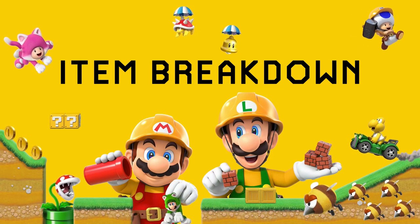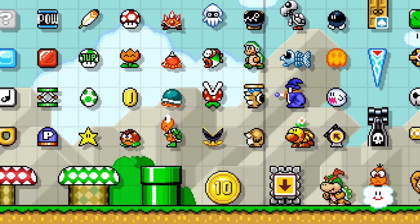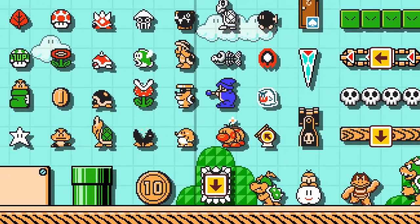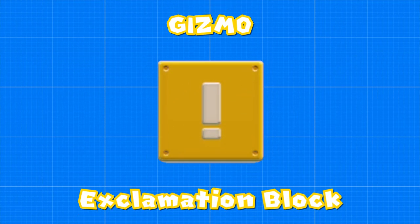Welcome to Item Breakdown, a series where I analyze every single item in Mario Maker 2, go over their properties, and find interesting ways to use them in our own levels. This video is all about the exclamation block.